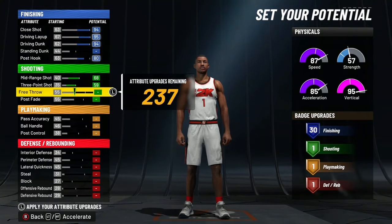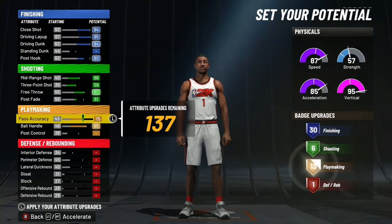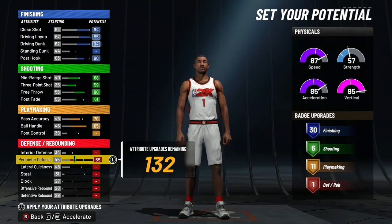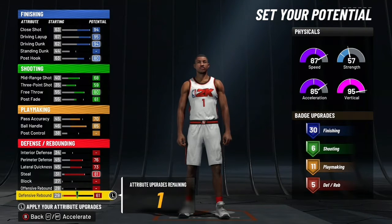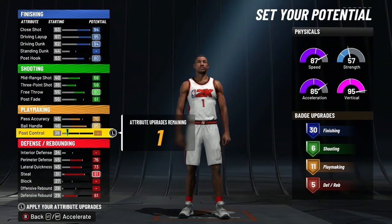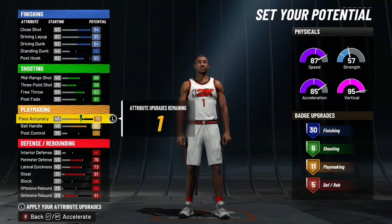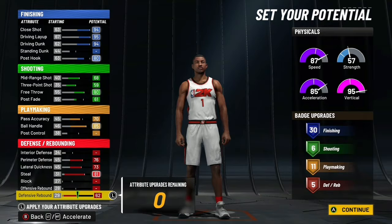You want to max out everything on finishing, then max out everything on shooting besides post fade — you get six badges there. Put the max ball handle, put the pass up to 70, 76, 73, 81, and put the rebound to 61. You can put it on pass accuracy or defense rebound — it honestly wouldn't matter.